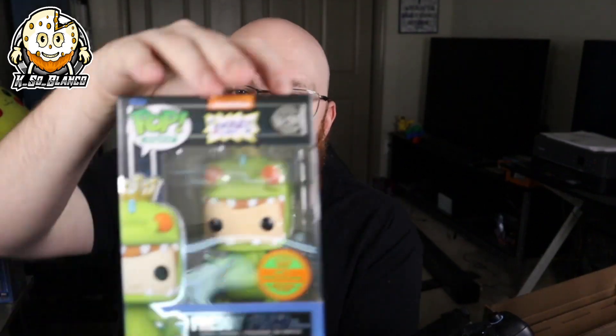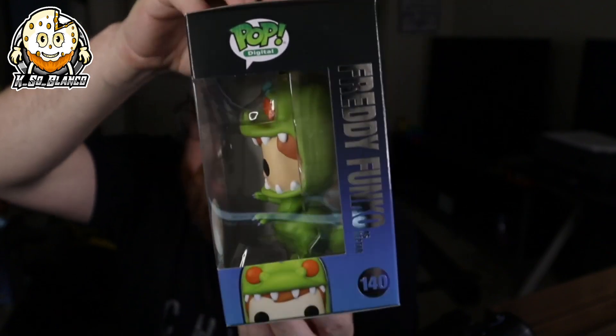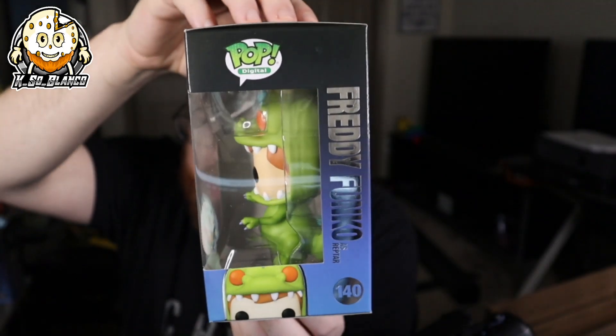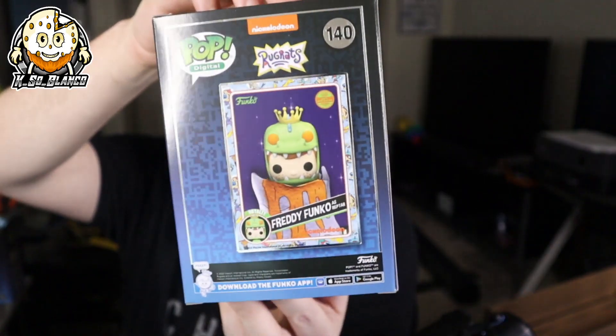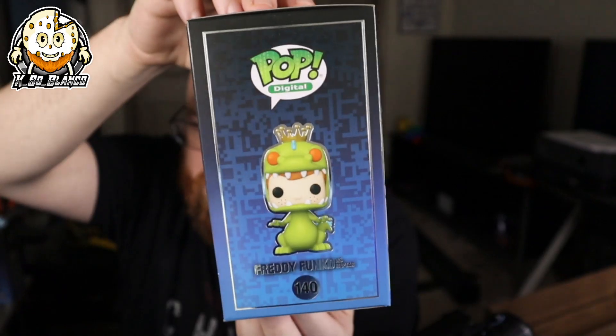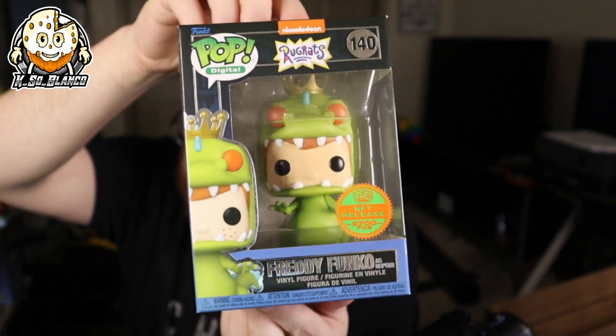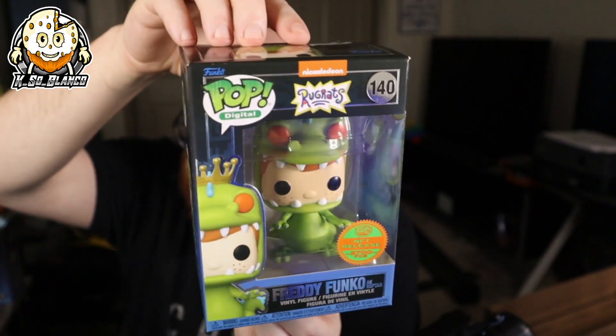The next one we got is going to be the Freddy Funko as Reptar. This one is from the Nickelodeon Series 2. The box on this one actually came out really good. I am not disappointed with this one at all. There's the NFT on the back right there. Reptar. Like you see he's got his little crown on the top. That's actually a really, really nice one.